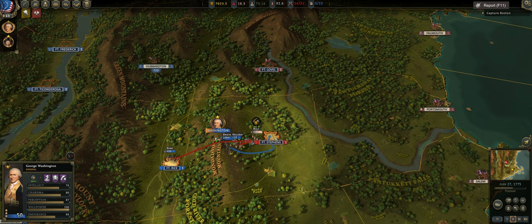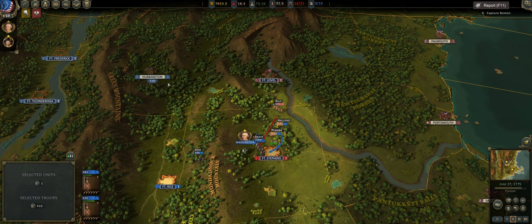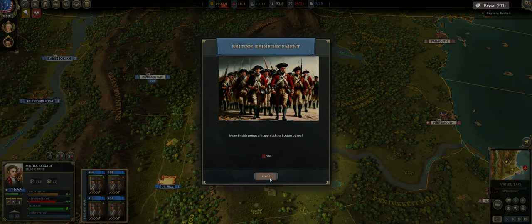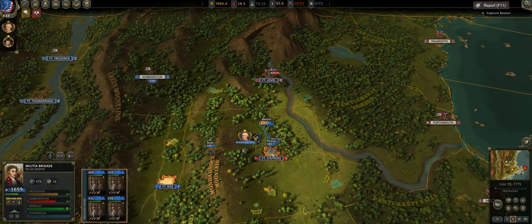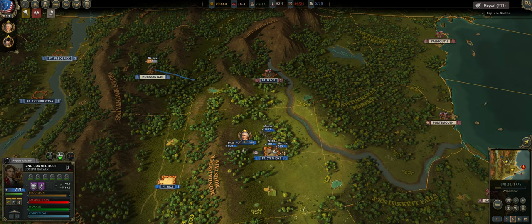Moving Dane over to Fort Stevens to try to get a complete rout. These guys need to go into Fort Stevens. I don't think we're going to get the rout, which is unfortunate. Moving back to Fort Stevens. More British troops are approaching Boston by sea — that's interesting. We just need to grab Fort Stevens and then we'll start moving these guys out.